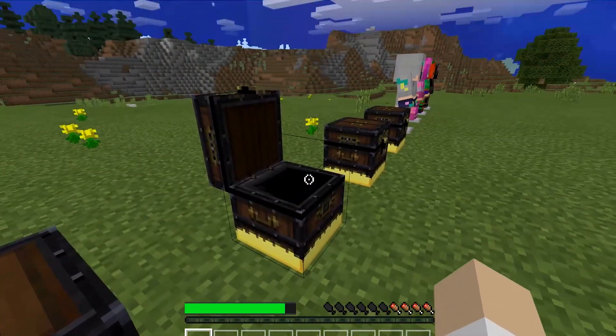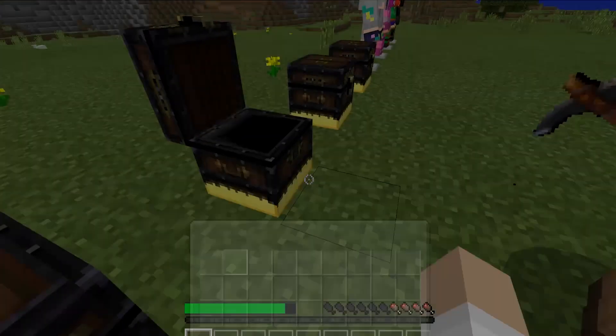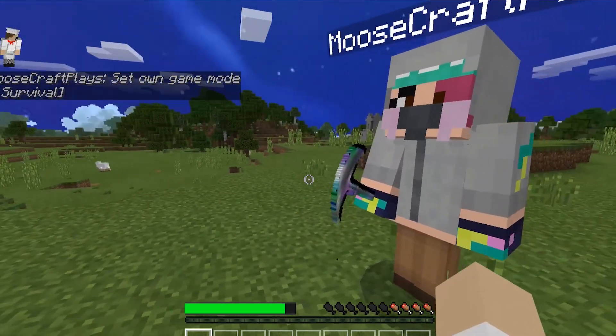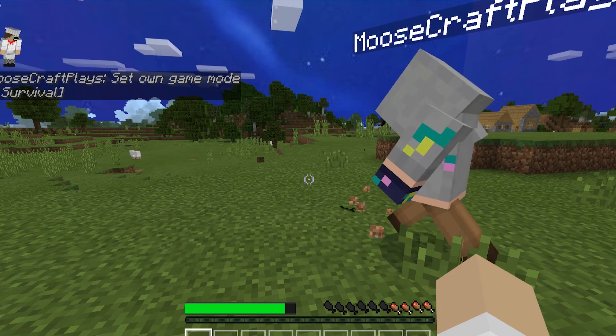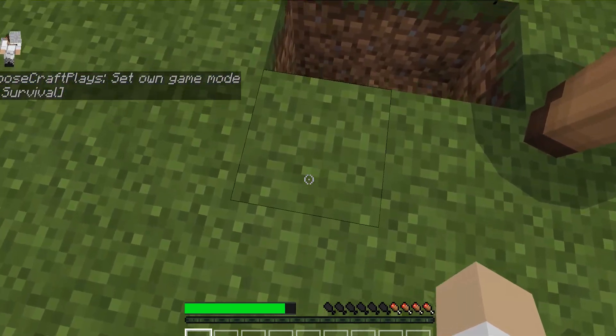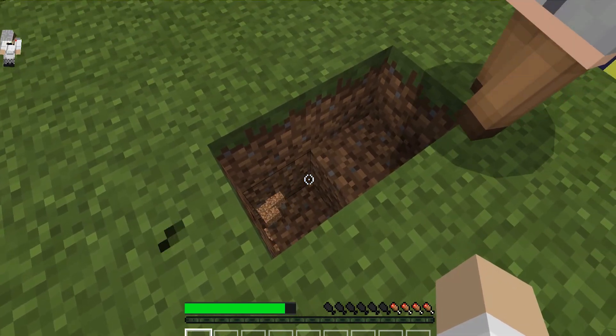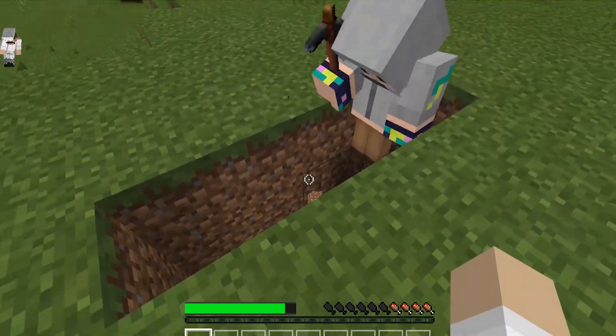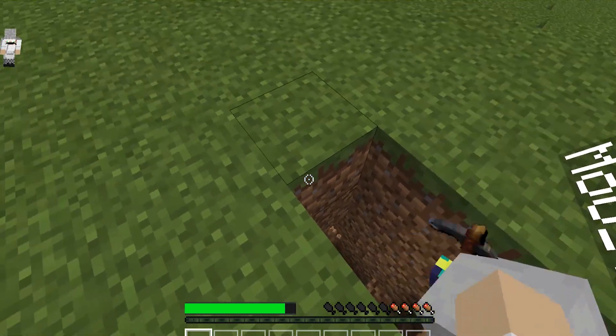All these brand new pickaxes! Let me show you what we got — over here we have brand new pickaxes in this game, and as you can see we have one texture, second texture, third, and fourth. Let's break this up real quick and see exactly what these pickaxes are gonna do. Maybe they have different abilities — I'm not really sure, because they can change all this stuff up.